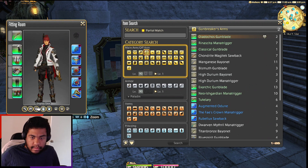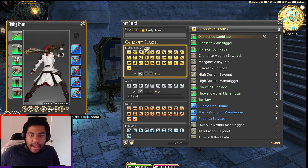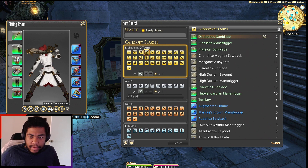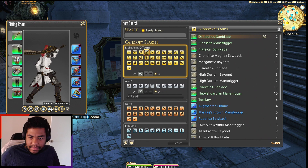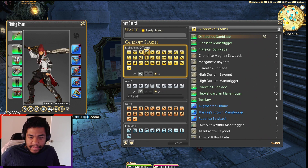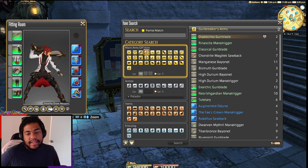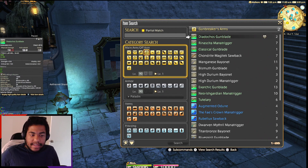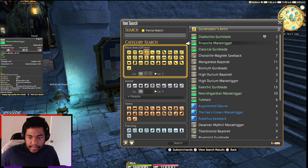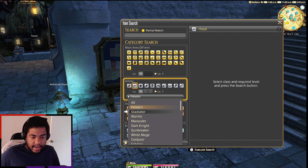Let's check out the Gunblade. Honestly it reminds me of a Bismarck weapon a little bit, with the white and... that is cool, that's very cool. Tanks are looking kind of clean — the chest piece is definitely like a requirement for glam purposes. Statistically though, the weapons look cool.